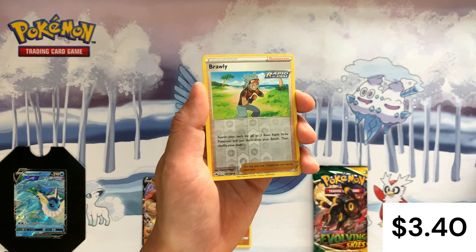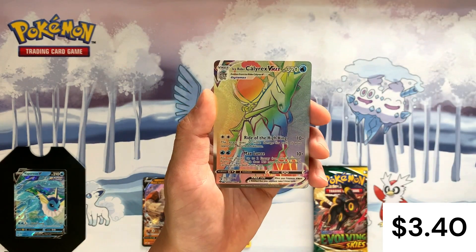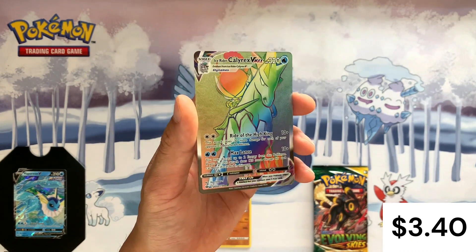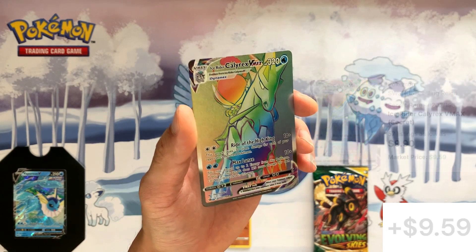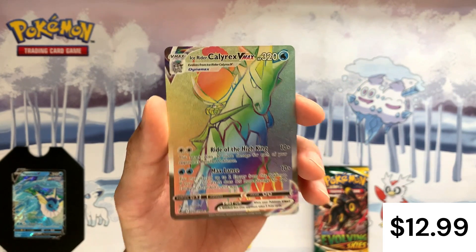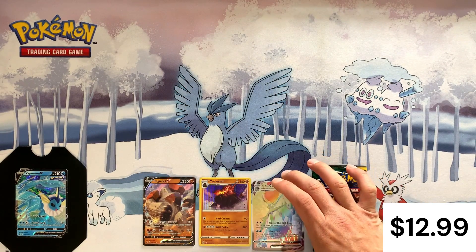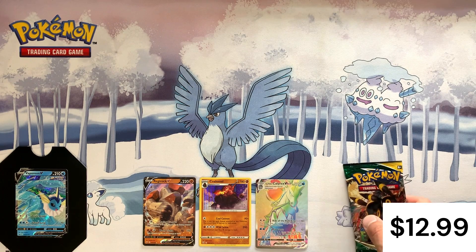And our rare is something really good — oh my gosh, Ice Rider Calyrex VMAX Rainbow! Holy cow, that is a gorgeous card! Fantastic! Wow, look at that! Okay, third pack big hit. I'm not sure how expensive these rainbow cards are, but they are gorgeous in real life.